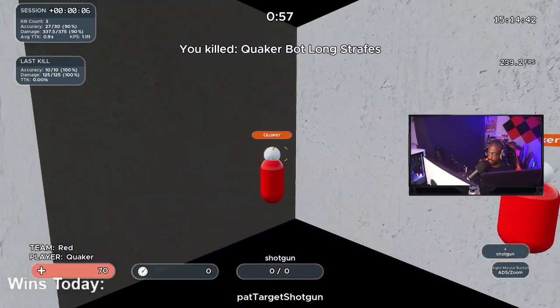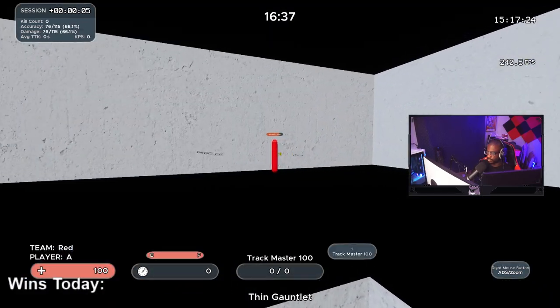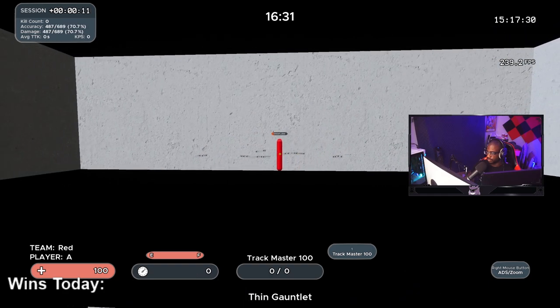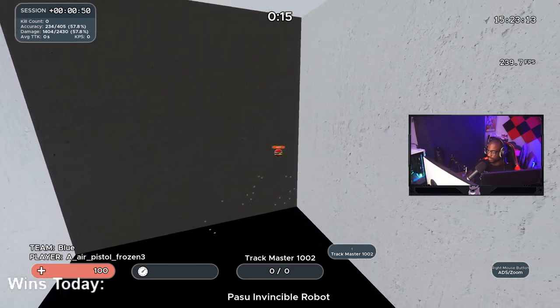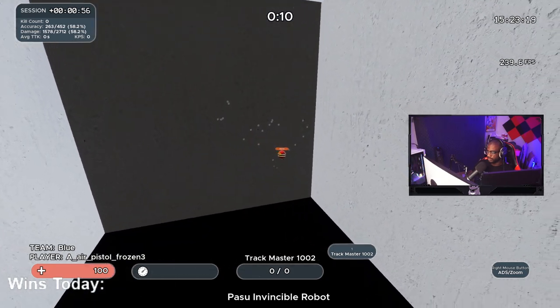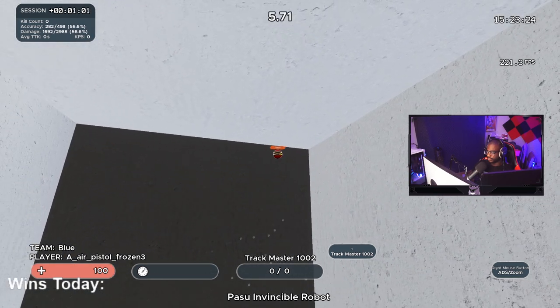Since Apex Legends takes longer than most shooters to knock somebody, your tracking needs to be on point. A year ago I hired an aim coach to help me improve my aim and I have been still using his aim routine to this day. I also like to use the Kovaak's aim routine for the Apex Legends scenario because I do think that aim routine is very good as well. In the description below I'll have a pastebin of my aim routine that I got from my aim coach for you guys to use.